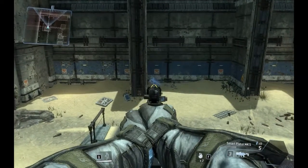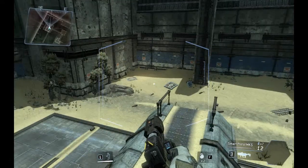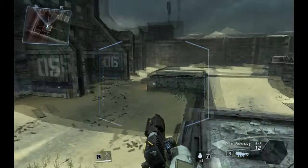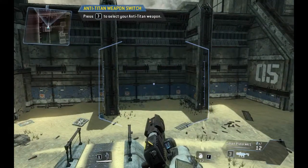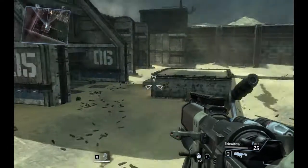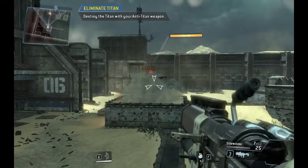Minimal damage sustained during live fire exercise — well done. Combat scenario initialized. Hostile Titanfall imminent. Titans will not take substantial damage from small arms fire. Switch to your anti-Titan weapon. Destroy the Titan with your anti-Titan weapon.